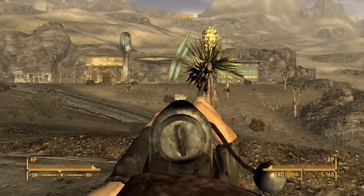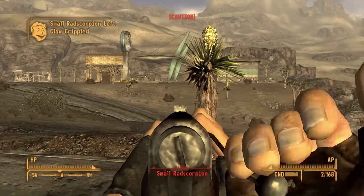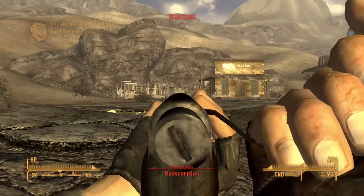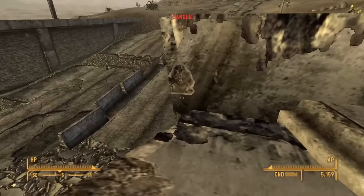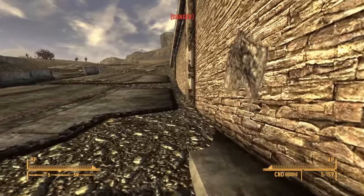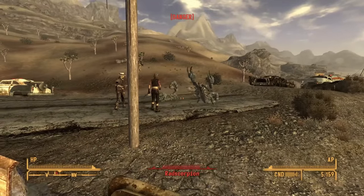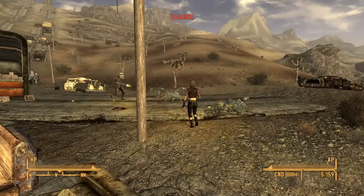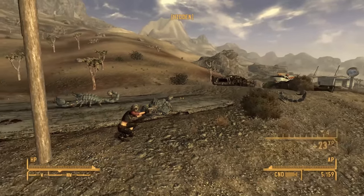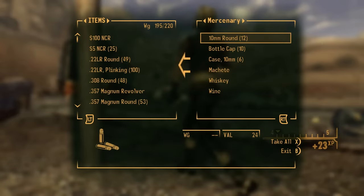I thought maybe I could take on the rad scorpions at the rest stop — the small one went down easy enough with the varmint rifle — but the big ones were not so keen on the idea and put me in the danger status. I remembered that some travelling merchants should be nearby, led them over, and they were more than a match for the scorpions. Thanks to me doing some of the damage, I was even able to get enough experience to reach level 4 and already attain a sneak skill of 88, meaning on my next level up I will max out the stat and can focus on guns.